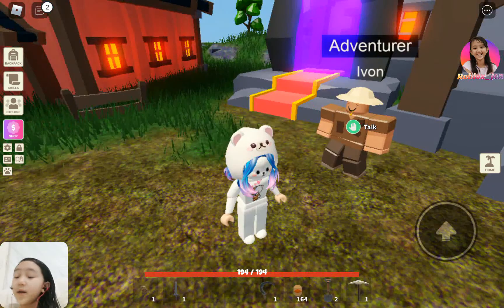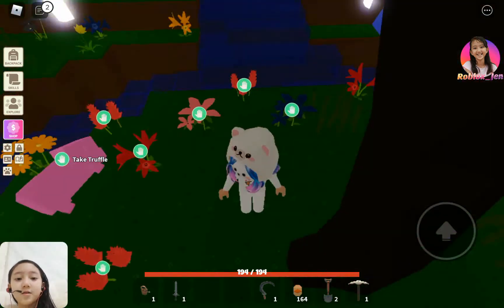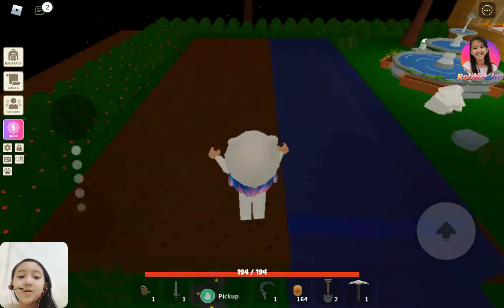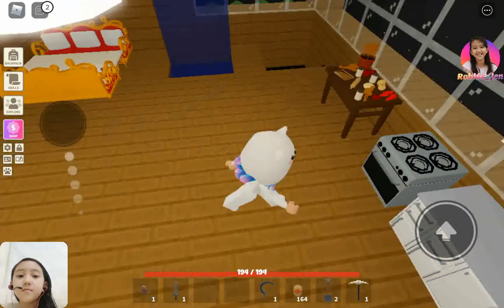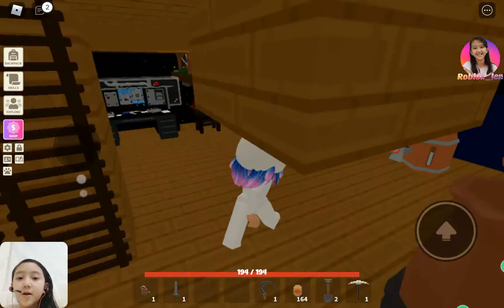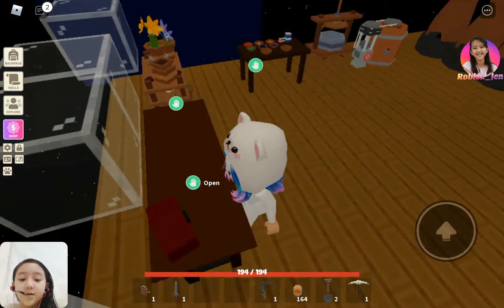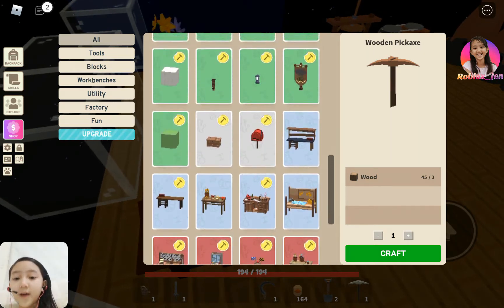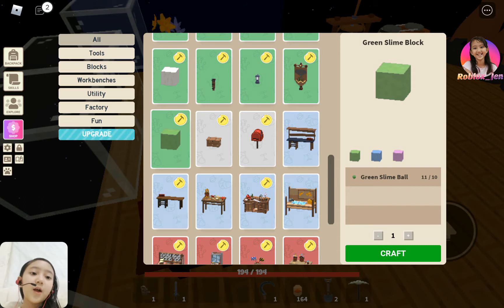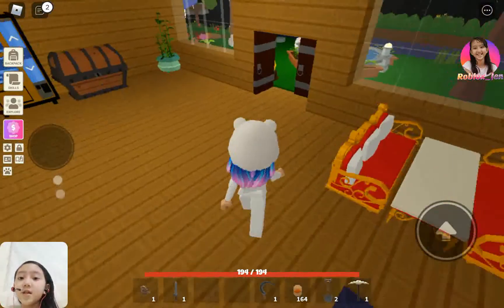Another thing you can do — go ahead and click home to teleport back to your island. What you want to do is get a workbench and place it somewhere in your island. Here I am at my level one workbench. You can craft green slime blocks from here — it costs 10 slime balls. I already have more than 80 slime blocks.